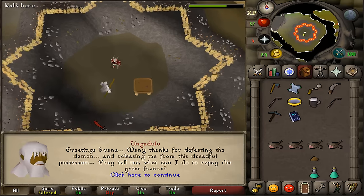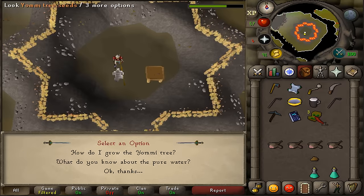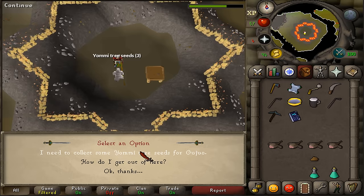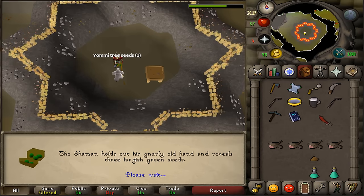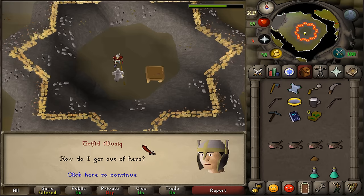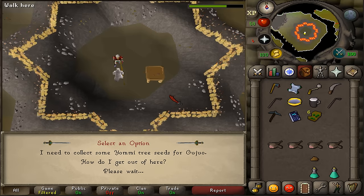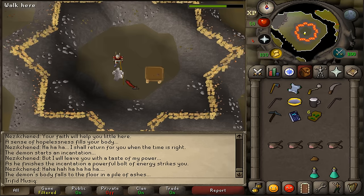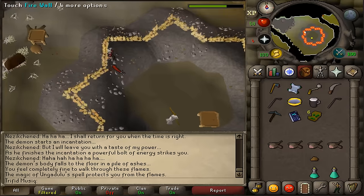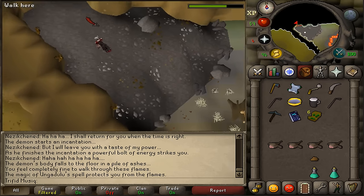Right click on Ungadulu and talk to him. Select the first option that you need to collect some Yomi tree seeds — he'll give you three. Right click and drop them, then talk to him again to get three more seeds, then pick up the ones you dropped. Talk to him once more, select second option 'how do I get out of here,' second option 'what will you do now,' third option 'okay thanks.' Ungadulu will cast a spell giving you protection against the firewall. Right click, investigate the firewall, and pass through it. Exit the dungeon to get back to the Khazari Jungle.